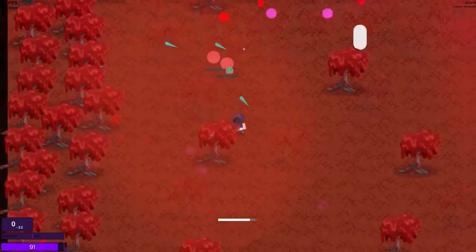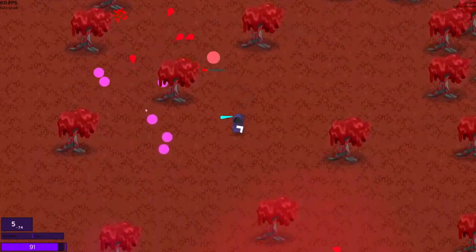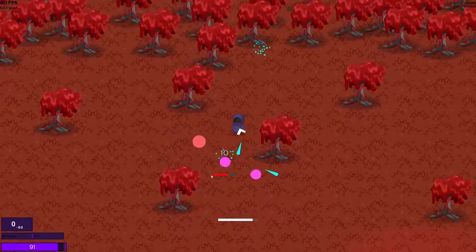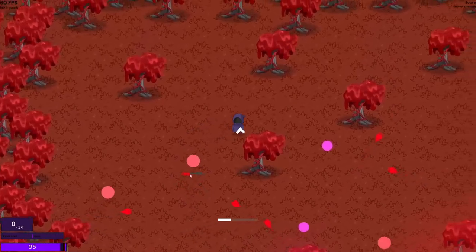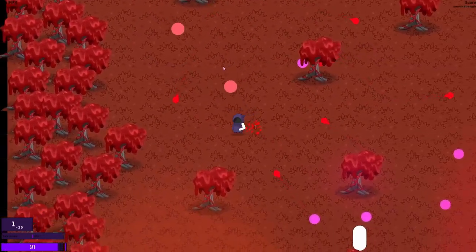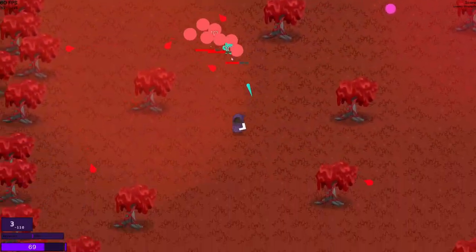I gave them two new attacks. The explode attack fires four projectiles in all directions, making you think about dodging projectiles more, because no longer are they just shot in your general direction — there are now projectiles that do their own thing regardless of what you're doing, meaning you have to think about dodging a lot more. The sprint attack makes the enemy sprint in your direction, but it won't adjust its trajectory, so it will just run until it hits a wall, and then perform the explode attack.